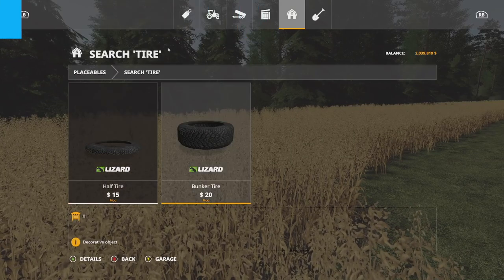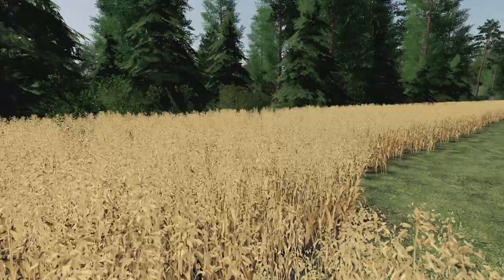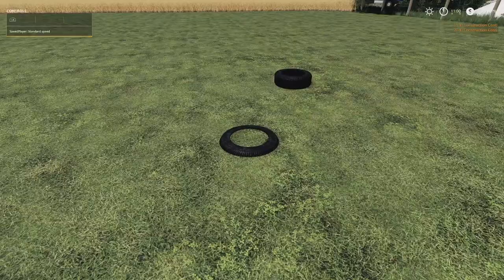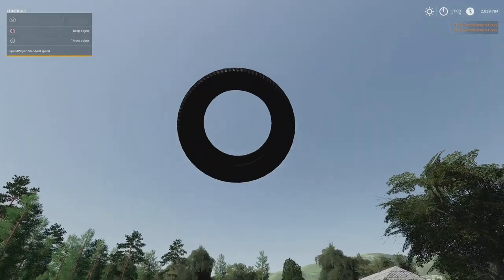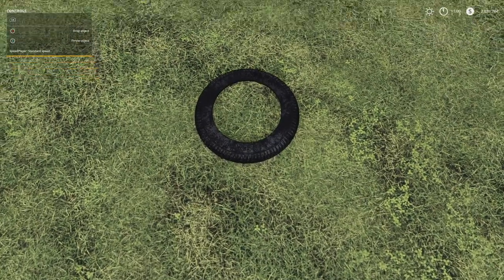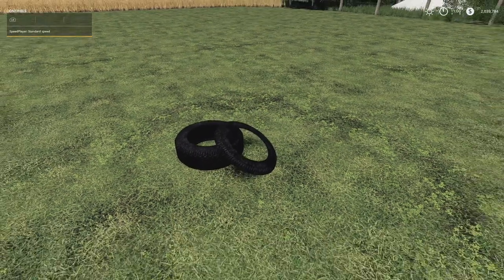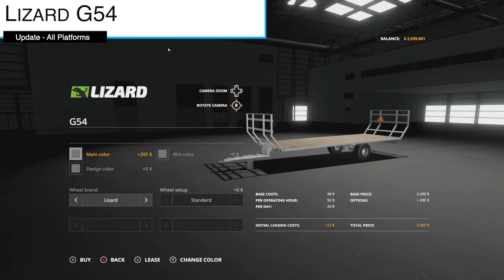Your last new mod for all platforms today is the half tire and bunker tire, aka bunker tires. These are one slot each. You can place them down wherever you like and pick them up again — they are purely for decoration. Normally when you do a bunker you'd put tires on top to keep everything down, and now you can represent that in game. There are a couple other similar mods available too.